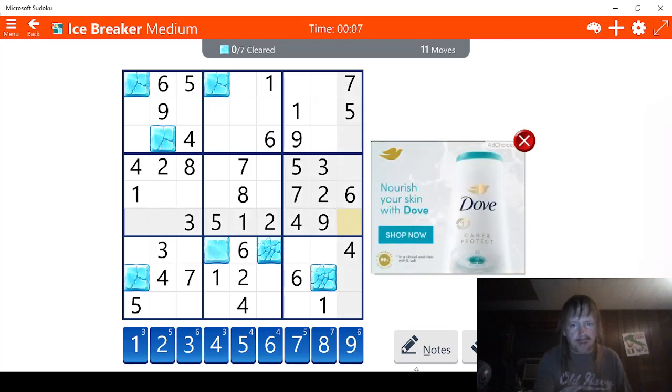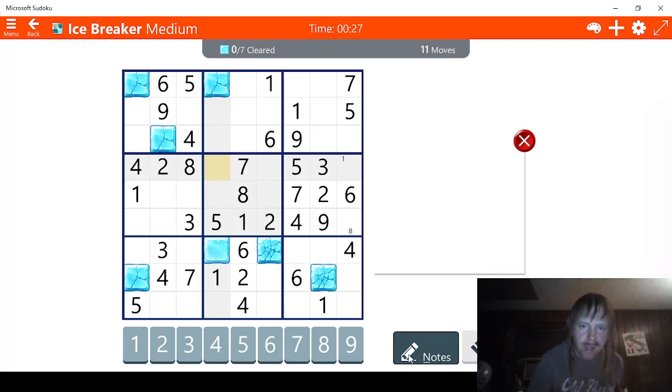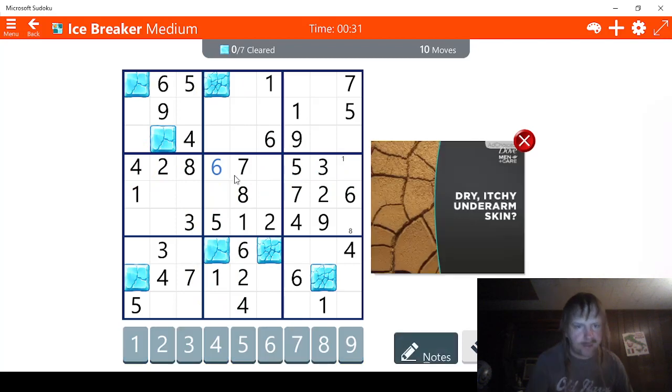We have eights — this has to be an eight right here. We're going to go into notes mode because that won't hit any of the blocks. We need a one, which is right here. Again, that's not going to hit any of the blocks. This is basically just to figure out what's going on. Let's check sixes — okay, this is a six right here. I think we'll do it because it does hit two blocks. That's what we like to see.